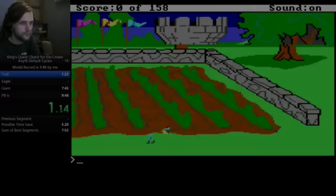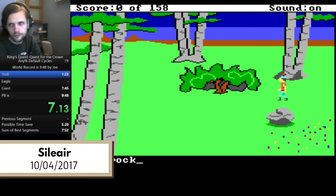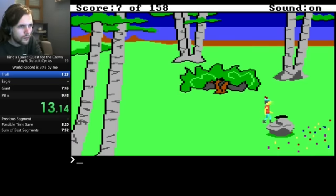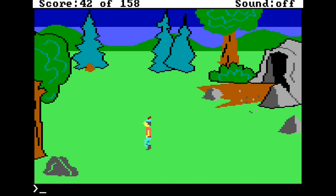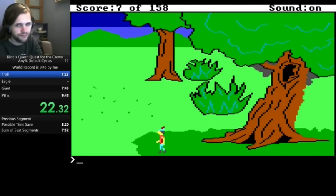But what if we could harness the power of max cycles? That's exactly what runner Celiere would achieve on October 4th, 2017. The way the game is programmed, slow and normal speeds are tied to real-time. But on fast speed, Graham moves as fast as your CPU allows, unrestricted by real-time. On faster CPUs, Graham will move increasingly faster, until you get to speeds like this.